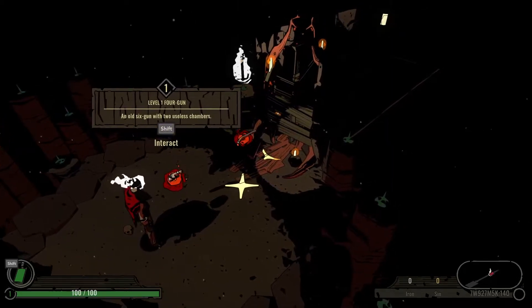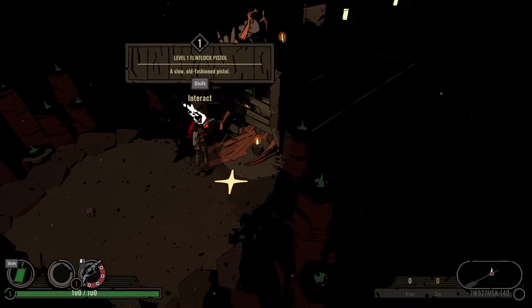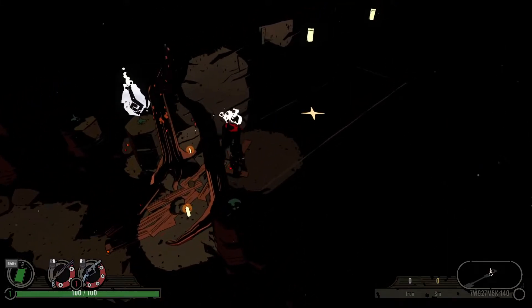Level 1. 4-Gun — an old 6-Gun with two useless chambers. And then a flintlock pistol. Garbage. What can we expect to start off with?